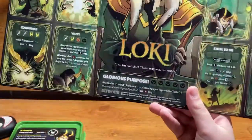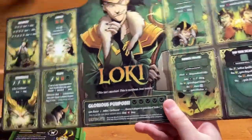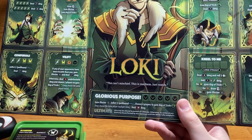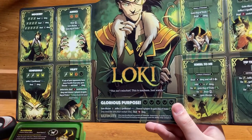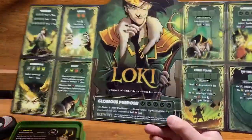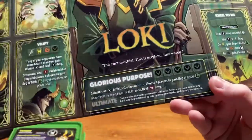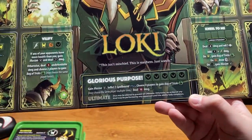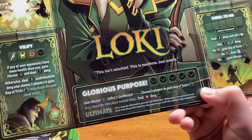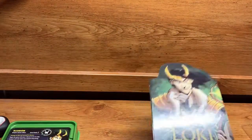Glorious Purpose is his ultimate, requiring five mischiefs. You gain Illusion, inflict three Spellbound, and choose four players to gain Bag of Tricks — you may choose the same player multiple times. In a two-player game you'd give your opponent two Bag of Tricks tokens and keep two for yourself. Then you deal ten undefendable damage — a relatively low number for an ultimate, but given everything else he does it's honestly still quite powerful.